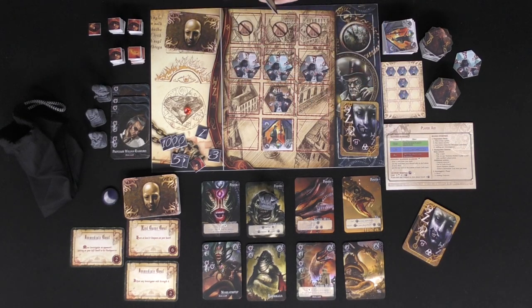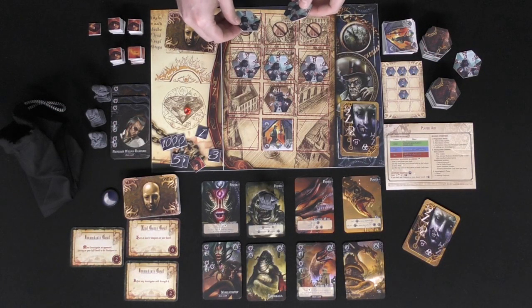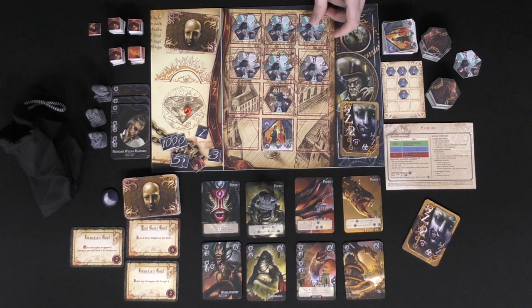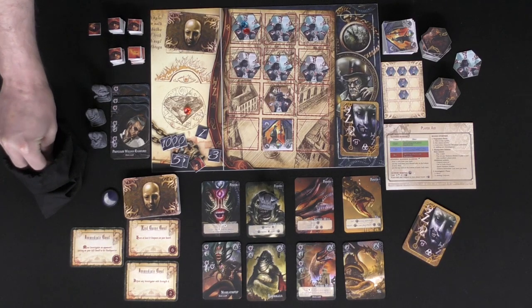After that, you add new investigators — you're going to add three investigators to the top of your board. Based on the time of day, you also add madness to them: one madness per investigator during the day phase, and two madness per investigator during the night phase.